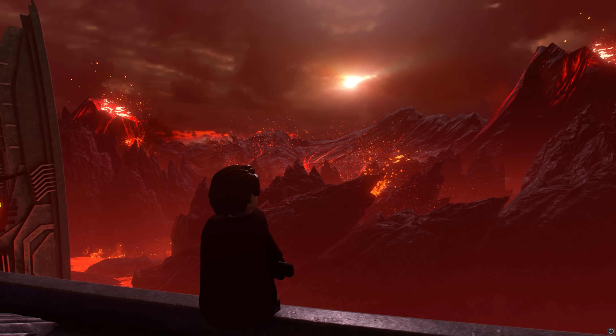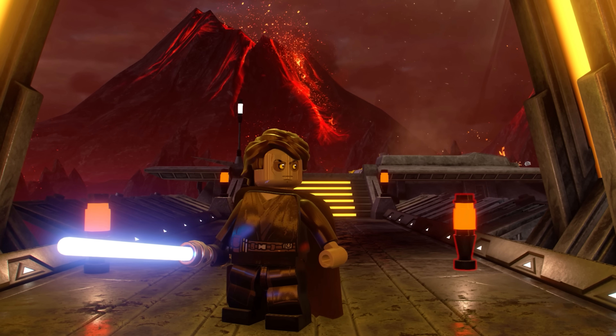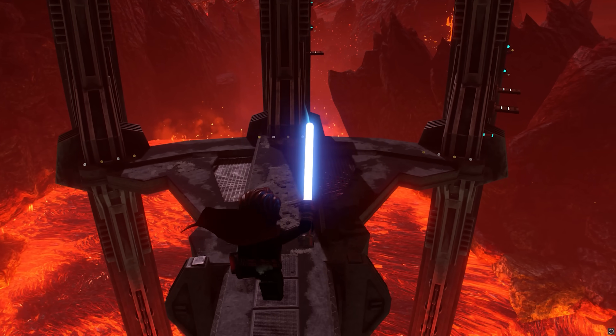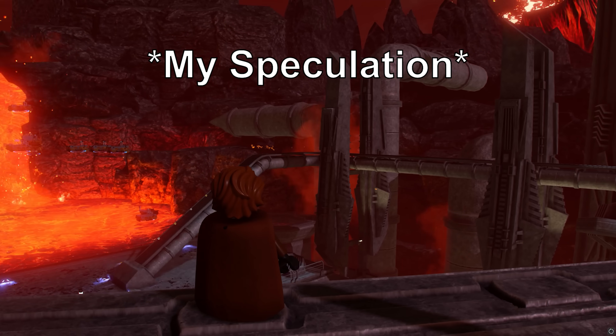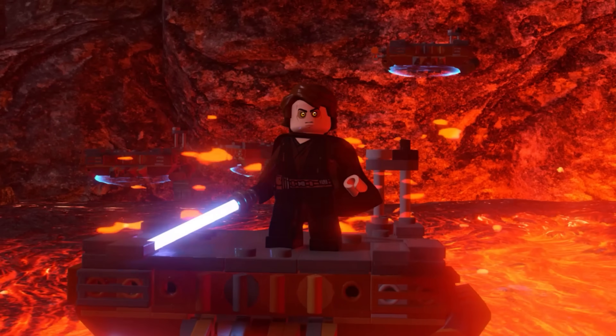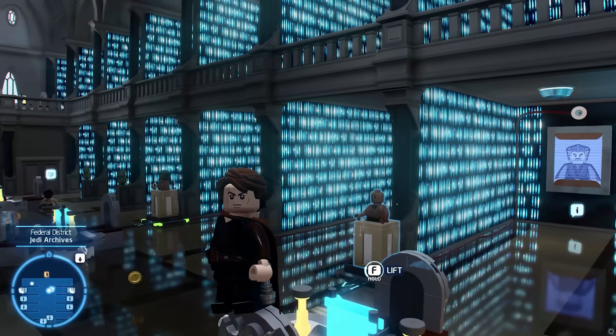This could mean that Mustafar, the next Heroes vs. Villains map coming to Battlefront 2 before its live service cancellation, might have gotten its unfinished textures and map files repurposed into LEGO Star Wars. Looking at the map again, it's definitely small enough to be an HvV map. Kinda crazy to think this might apply to other maps that were being developed for Battlefront 2 as well, but I guess we'll never really know.